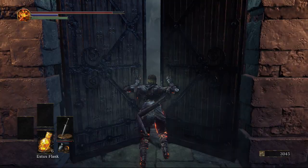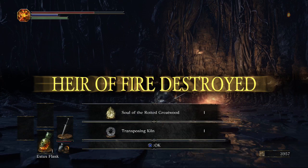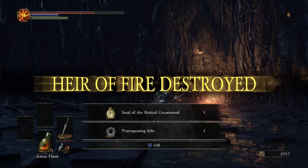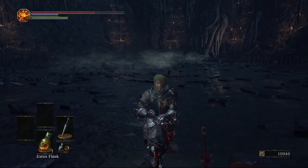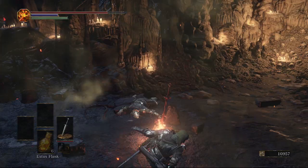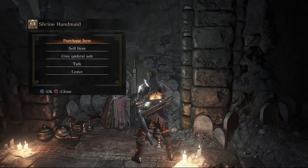There's not really much to say about the boss — it's quite an easy boss. Just hit him in the eggs and that's pretty much it. He really doesn't do that much damage either. We will get the Transposing Kiln, which will allow us to trade boss souls for weapons, which is very interesting. This boss is actually completely optional, but it's worth doing for the ability to transpose boss souls into weapons.